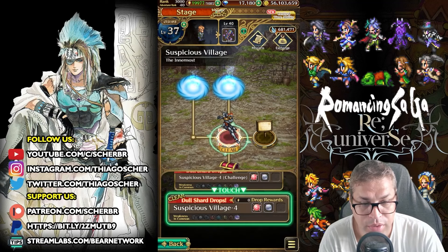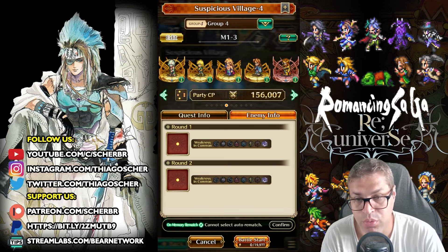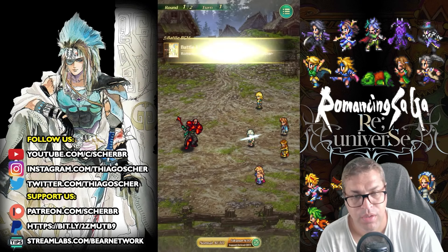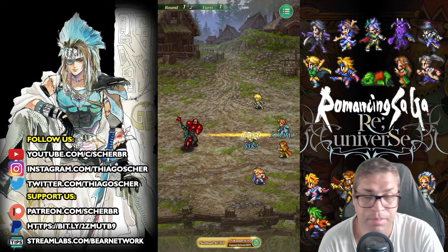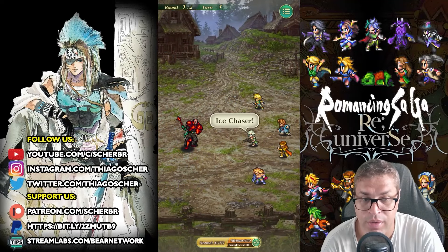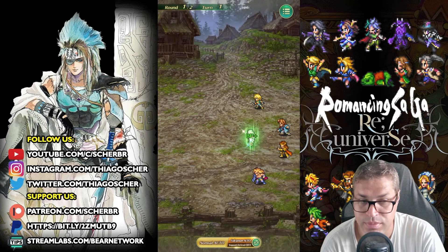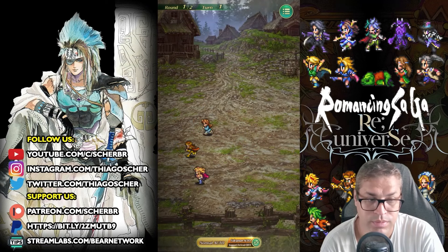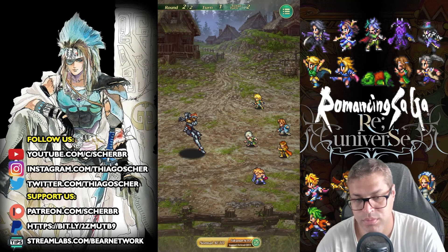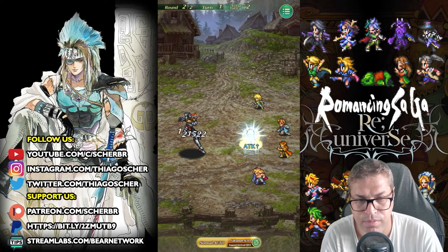Now let's talk about how to grind the boss stage. You can bring Pamela because she has single-target shadow damage and will easily handle it, but I don't have her. So let's use Lian again. You can also find human enemies here, so the latest unit or Pina with Cross Break may sometimes work, but you may have to restart to find the right enemies. Lian will always work, though it's a little bit slow.